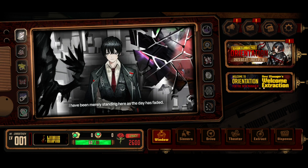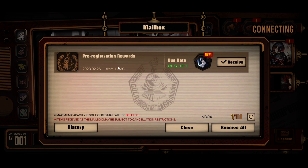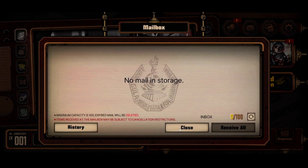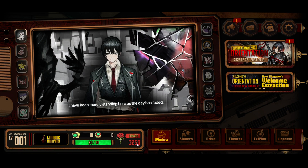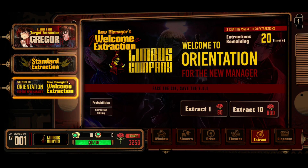I don't advise you to re-roll on Steam because it's really hard — you literally need to reinstall the game constantly or use multiple Steam accounts, and even that is complicated. On Android, log in as a guest, go into messages, grab the free three-zero-star identity, and here you even get more summoning materials — we have 3250 Lunacy. Go into Extract and you can immediately start re-rolling. One big tip: do not summon on this banner — summon on this one, because here you get three Identity assured in 20 extractions.